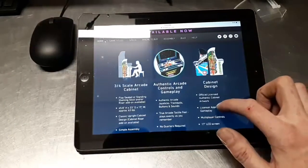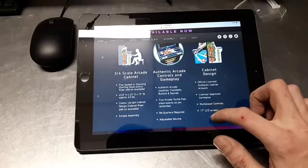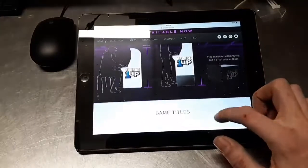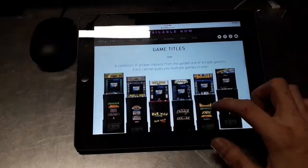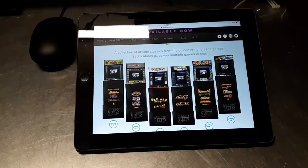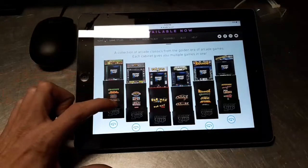This is just the basic Arcade 1-Up stuff — the riser. Here is all of them so far, except I don't see the 12-in-1. The 12-in-1 is probably the one out of the current lineup that I would get.